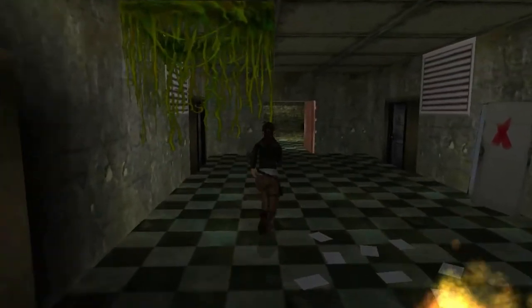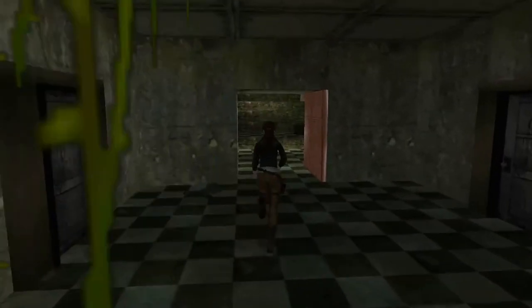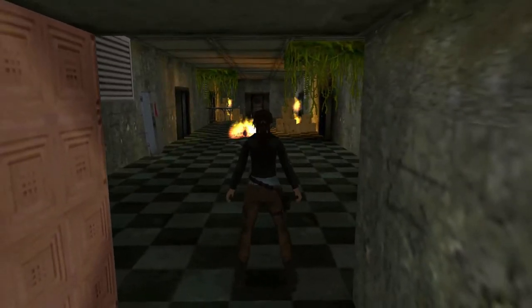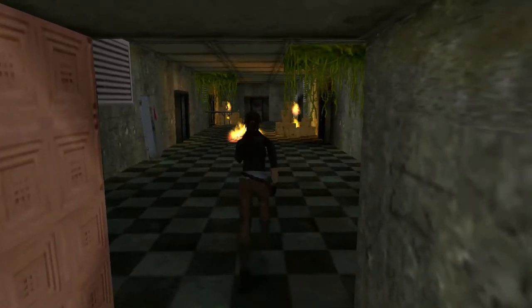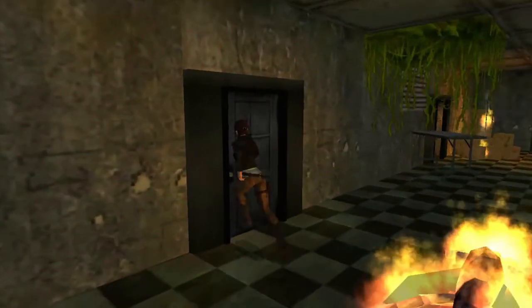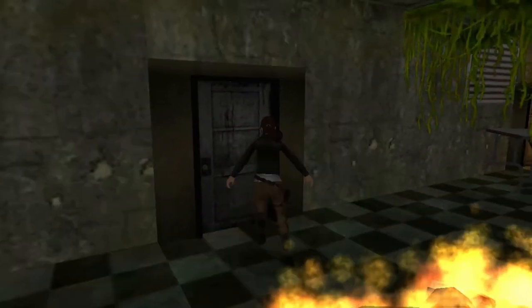In this corridor there are doors. These first two contain absolutely nothing. The next two, however, contain items. And the two after that contain items as well.